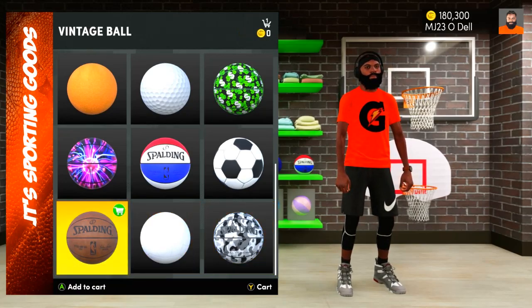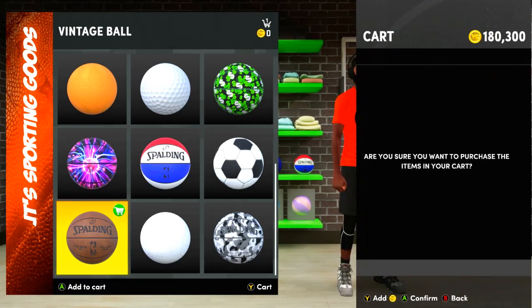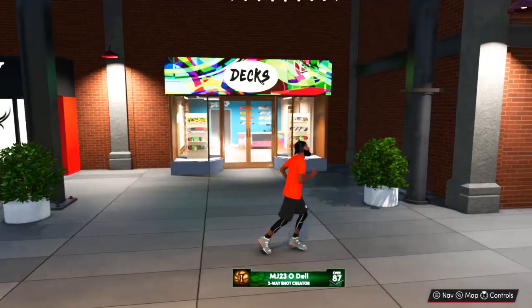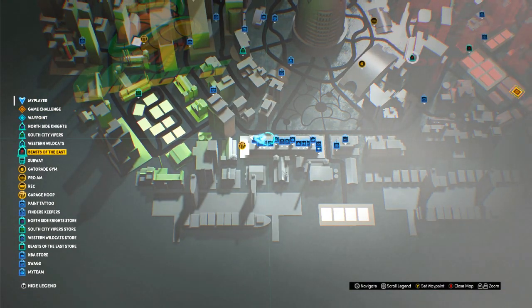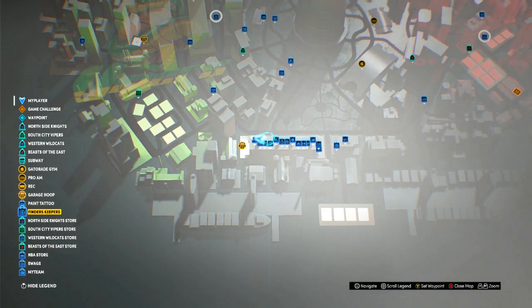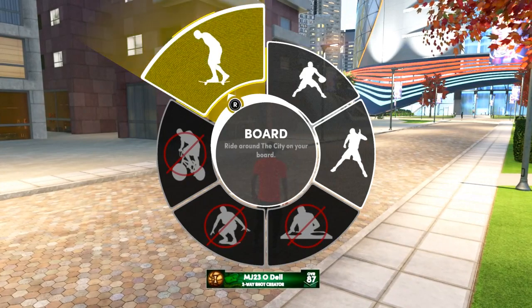My boy didn't know about this — he thought you had to buy a ball for 25k, but you can get one for free. So if you need to shoot around on an open court or whatever, go straight to JT's, get your basketball so you can practice your jump shot with the park settings.